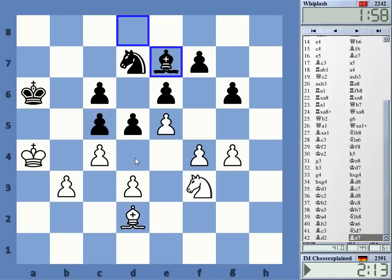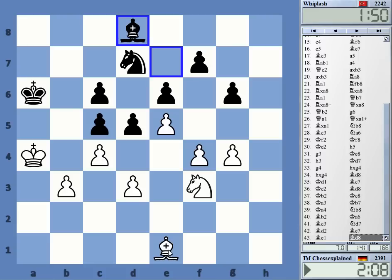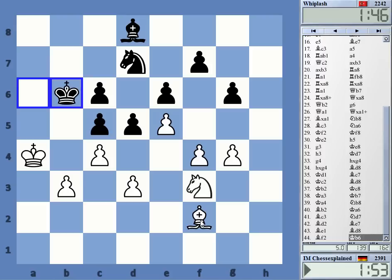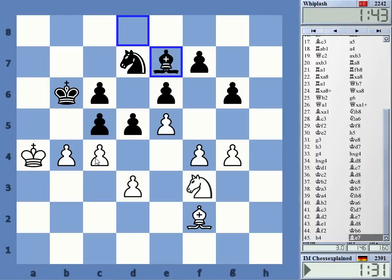With this little space advantage, I wonder if I can play for bishop h4. But then g5 — that's the problem. Okay, maybe I can tempt him into bishop a5. No, I cannot, but I have b4 now. Is b4 a good move? I'm not sure, but let's do it.